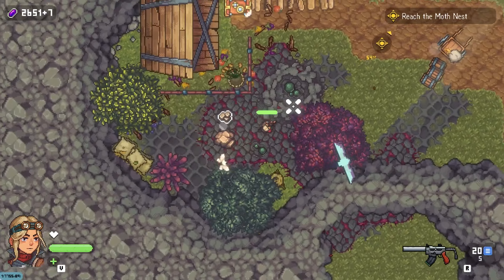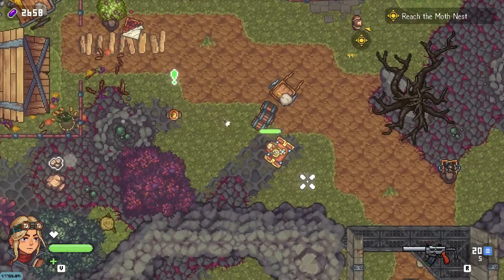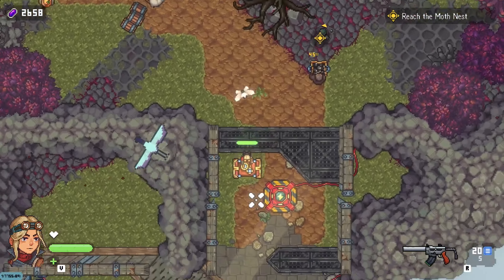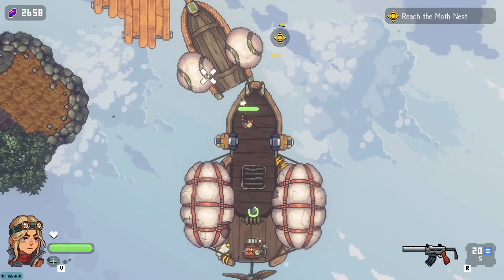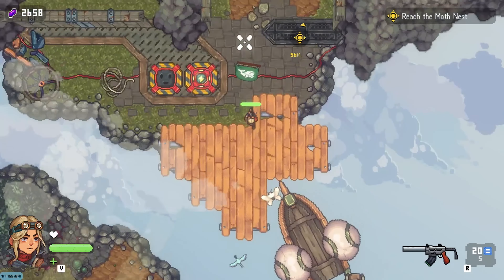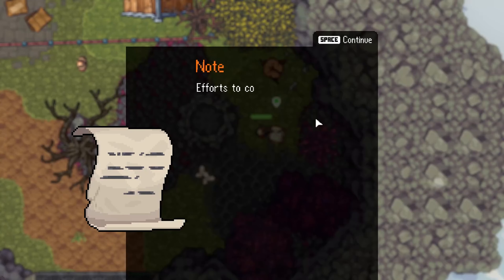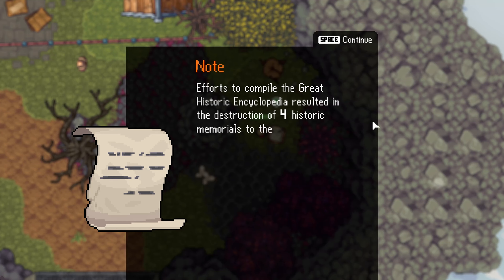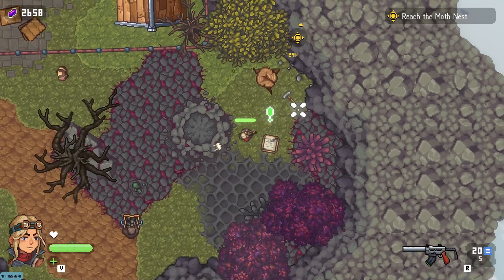Just like Zelda taught us, you have to break literally everything - smash those pots. But in this game, smash everything. That was a loot box - I'm gonna bring that back to our ship and open it for some random loot.